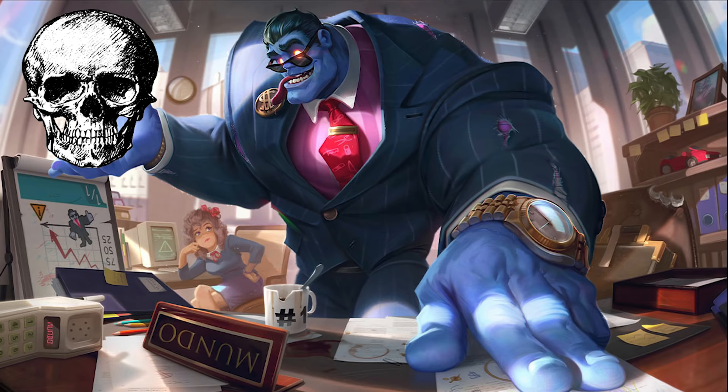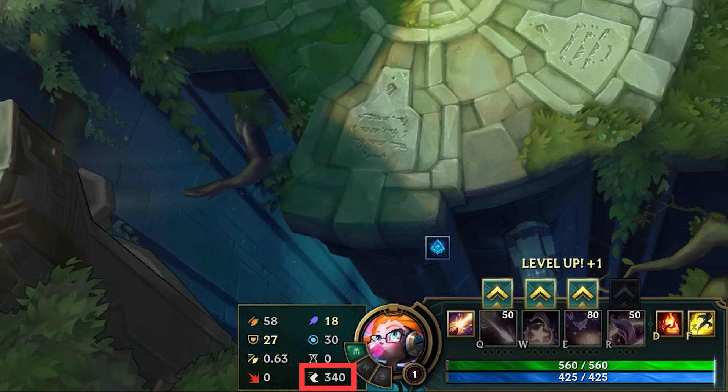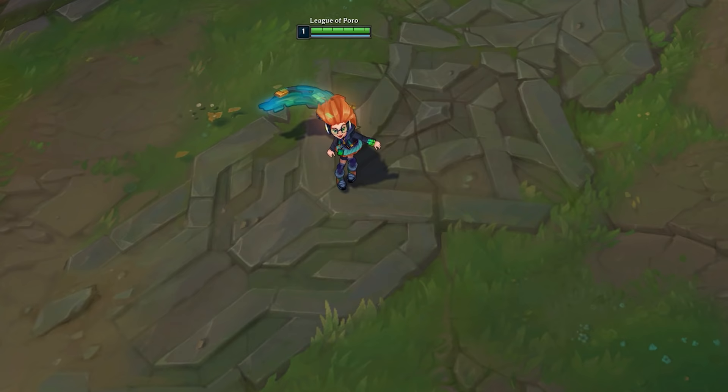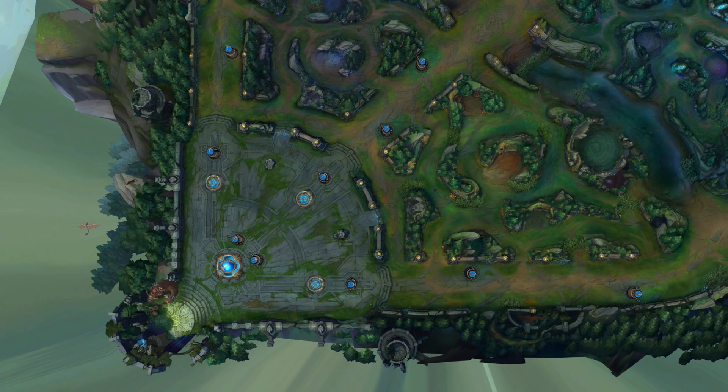Yes, to walk or not to walk — that is today's question. Every champion has a base movement speed, usually between 330 and 350 units per second. This can be modified by items like boots or abilities. The standard recall takes 8.5 seconds, so all we need to do is measure the distance from the center of the fountain to a place that is 8.5 times 340 units away.